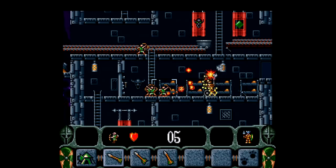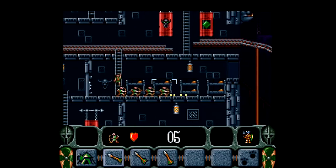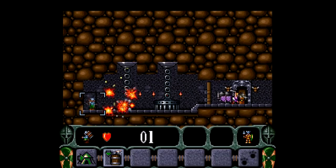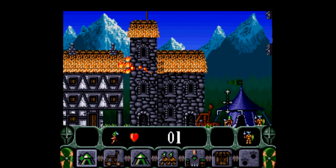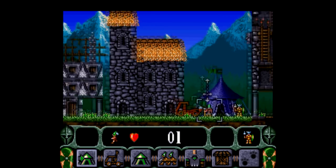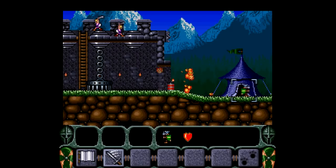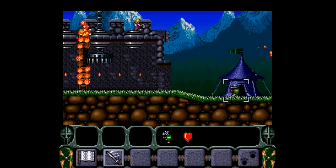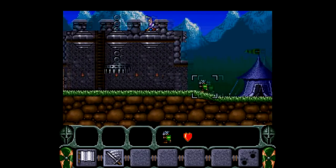One thing you gotta keep in mind is to be careful with fire, and by proxy, be careful with how you use the barrelmen and catapults. It's cool to just blow stuff up like these spiked obstacles here, but fire spreads very quickly, burning down the roofs of these houses — which is a nice effect — but it can quickly wipe out a ton of your units if you're not careful. There's a lot of friendly fire here too. Even ladders can burn up and leave you stuck, and in addition to that, the dark wizard's spell can damage your own units.